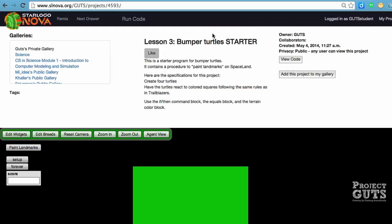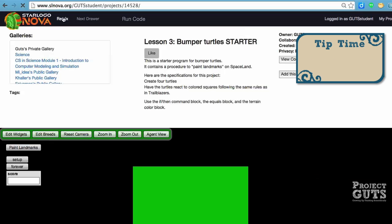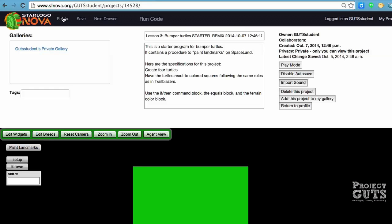This follows along an activity called Trailblazers, which uses colored pencils and a grid. This follows along using similar skills, but we're going to do it by coding. What I'd like to do is remix this so that it is in my gallery and that I can start to make some changes to the code. So we have our Bumper Turtle Starter.